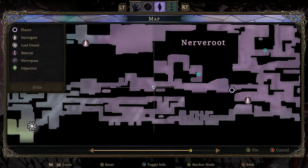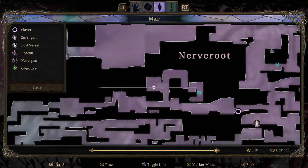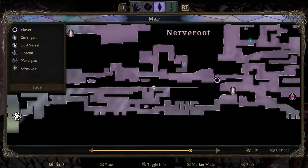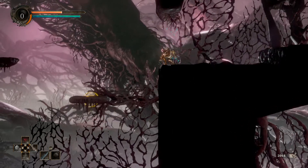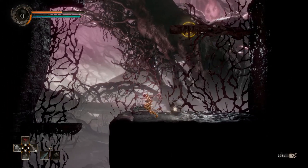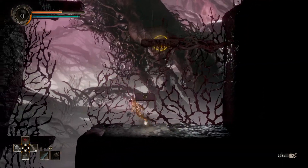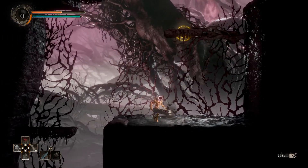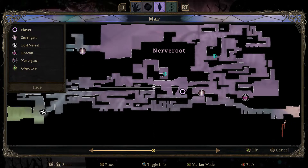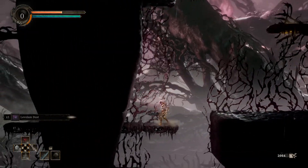I'll probably do that after I'm done re-exploring Nerve Root. For now I'm making my way to this area and then further on. When I came here I noticed there's now nothing stopping me from going down — I could have sworn there was yellow lightning stopping me, but I guess it was just normal blue lightning that I disabled by destroying some nearby energy node. I wasn't expecting to be able to go down here, but it's just a simple matter of dropping down.